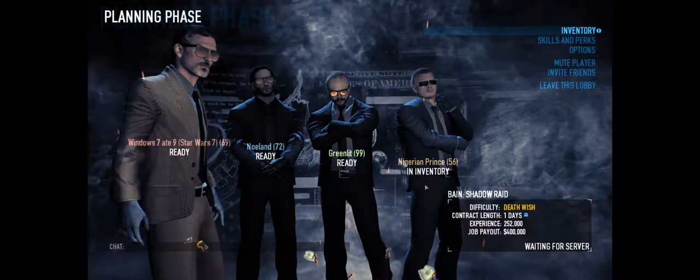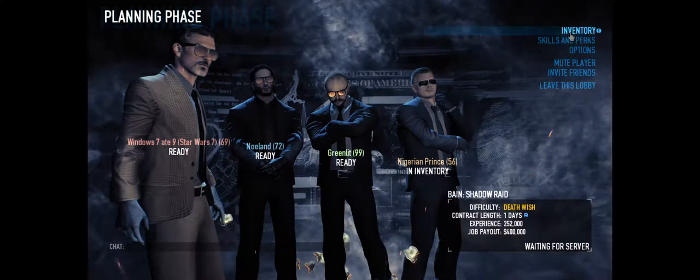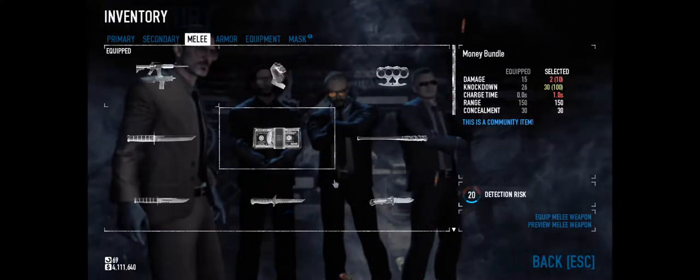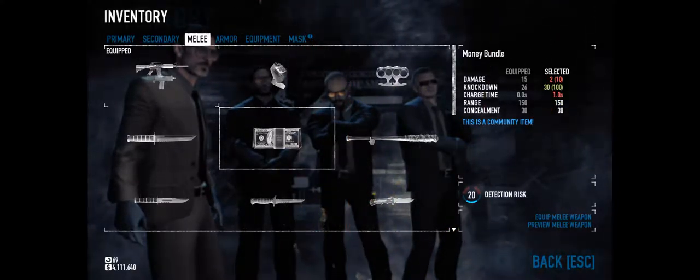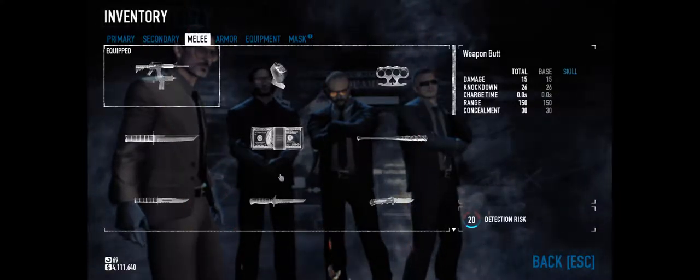Why is our money bundle a melee weapon? Because it's the best melee weapon there is. Wait, what? Yeah, it's a community item - you can equip a wad of cash. Wait, the knockdown is 3100? What the heck? Actually that's not that high, why is it the best weapon? It's not, it's terrible. It makes the best noise, and it's the best weapon.